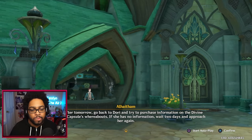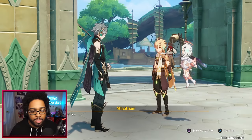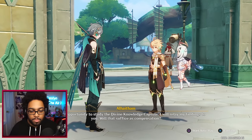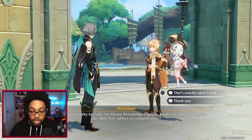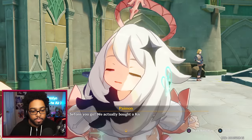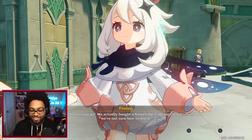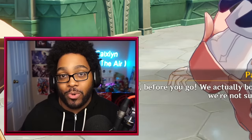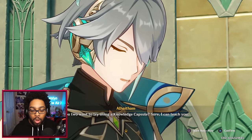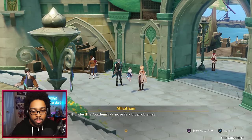'Dory is the most reliable source of information but that avenue was previously closed to me — with you on board now, the situation is different.' Very political, this Archon Quest — a lot of diplomatic strategizing. 'In other words, you wanted us to befriend Dory so you could find out where the divine knowledge capsule is.' — 'Yes, you can say that. But this arrangement harms none of us. The day after tomorrow, go back to Dory and try to purchase information on the divine knowledge capsule's whereabouts. If she has no information, wait two days and approach her again. If I get the opportunity to study it, I will relay my findings to you — will that suffice as compensation?' — 'Sure.' — 'Okay, then we'll meet up in two days.'